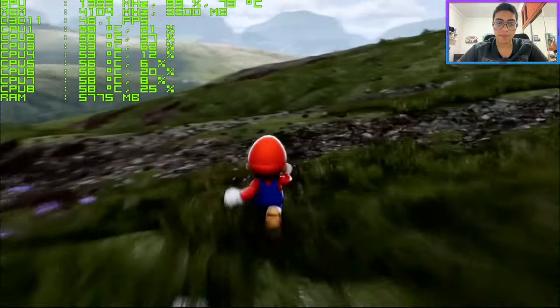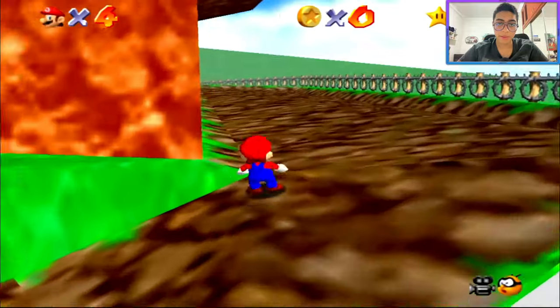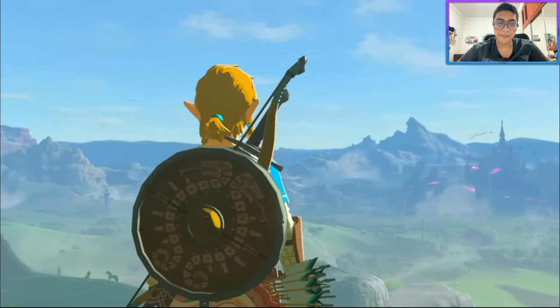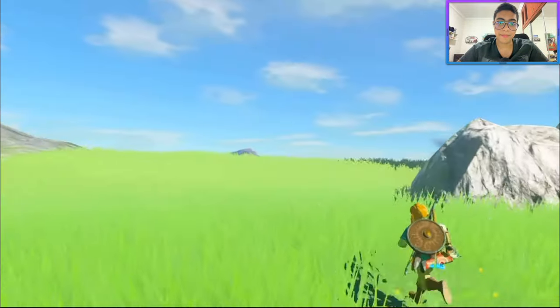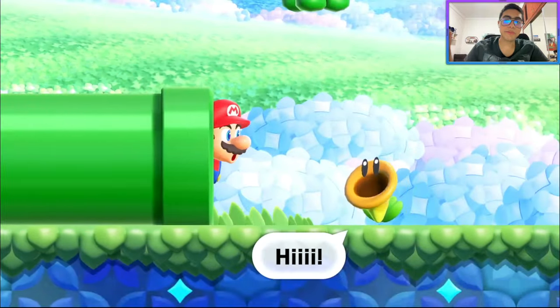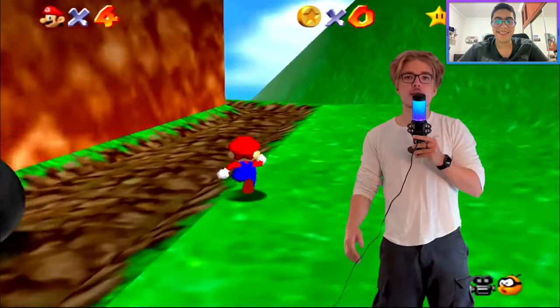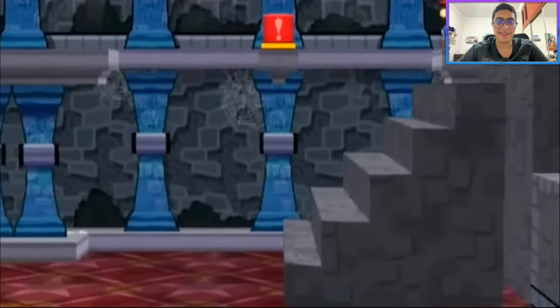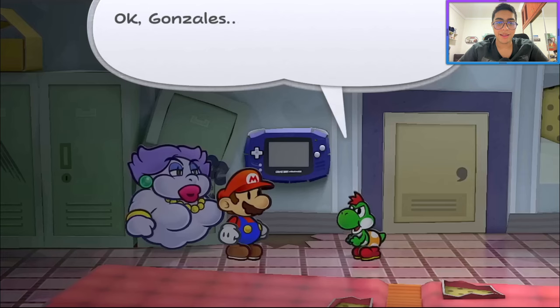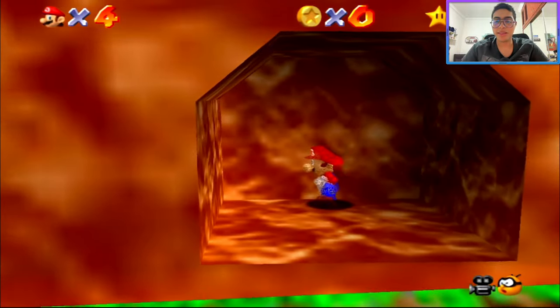I want to show you what it would look like today, and to do this we're gonna ask ourselves: what would Nintendo do? Before we just throw Mario into some Unreal Engine demo or make him look hyper realistic, we have to consider what Nintendo would actually do. They go for a unique style — for example, Zelda Breath of the Wild had an awesome cell-shaded style where almost everything was painted.